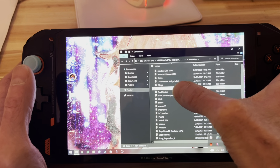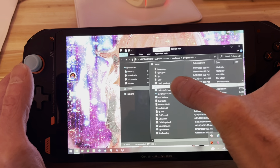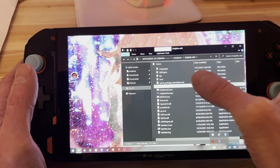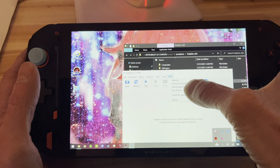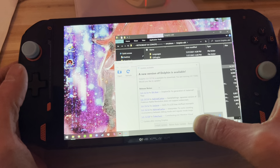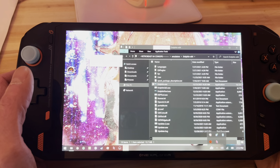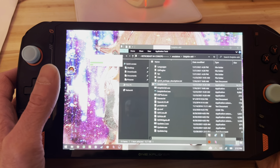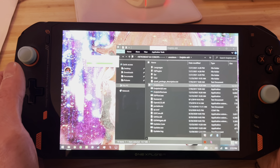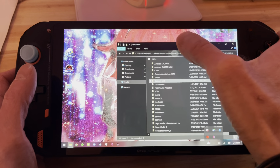Now Dolphin X64. Same thing — you boot the emulator, go to Help, check for update. There is an update — click Install. It's going to install the update and reboot. This way, you can keep all your emulators up to date. I only show you the emulators you need to update; the rest you don't need to update. Go back to Emulator.